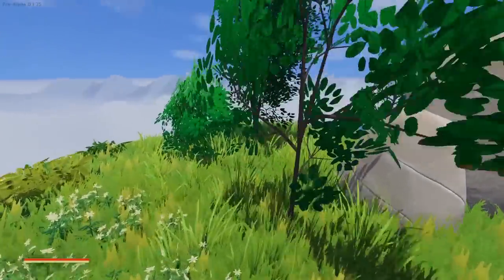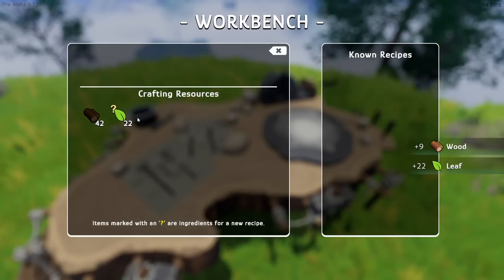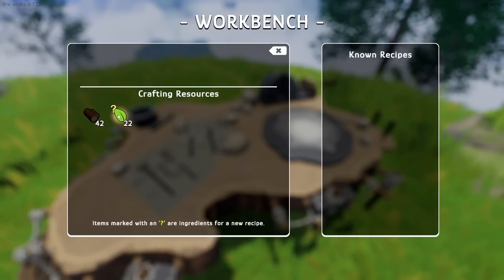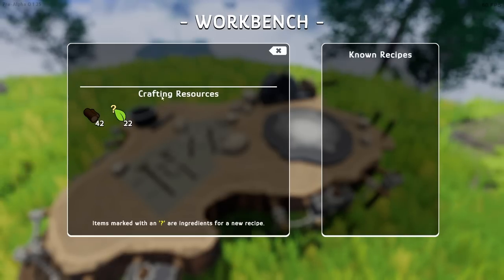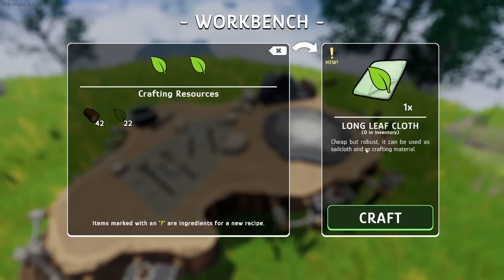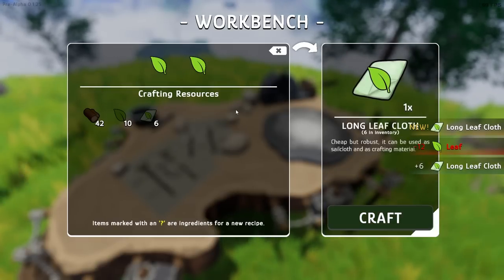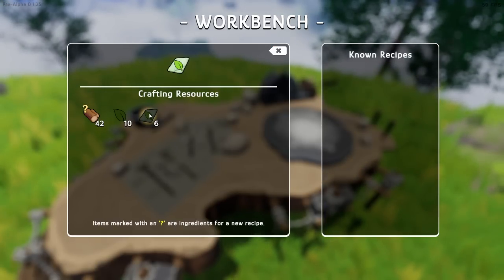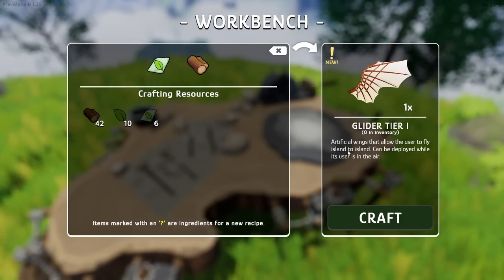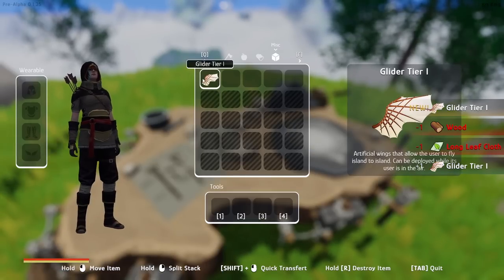We'll press escape to get rid of it. There are trees around here we can gather. Now this is cool, it's a little bit Minecrafty - we have to figure out the recipes, I really like it. If you have a question mark next to something, left click it to reveal the recipe. Long leaf cloth - cheap and robust, can be used for sailcloth and crafting materials. And then there's another question mark - a glider, tier one artificial wings that allow the user to fly to islands. We're going to grab those.